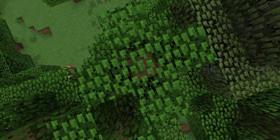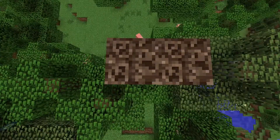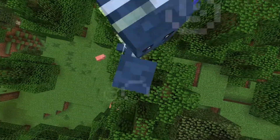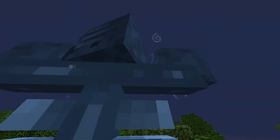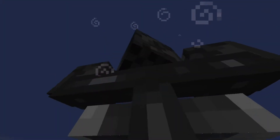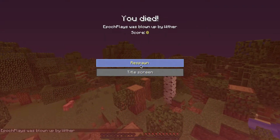Step 10 on how to kill yourself if you're suicidal: get 4 soul sand and 3 wither skulls. After all that hard work, you probably want to kill yourself. So what you do is make the Wither and stand right next to it. When it's done regenerating to its full amount of health, it blows up and you die. So that is step number 10 on how to kill yourself if you're suicidal.